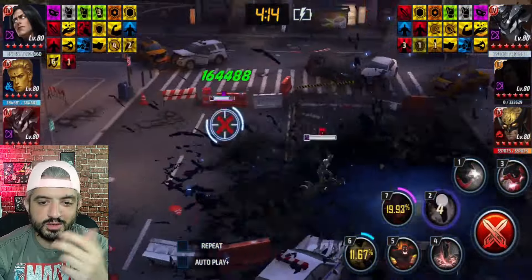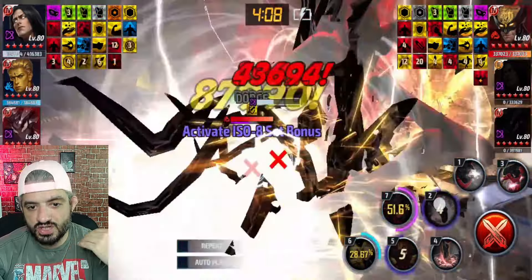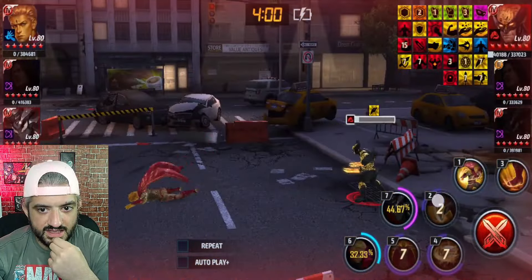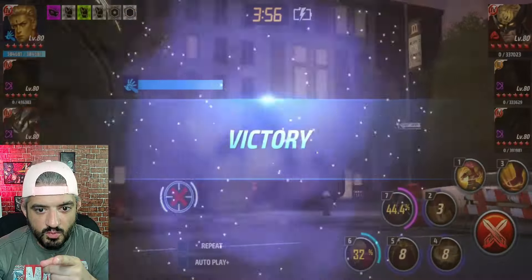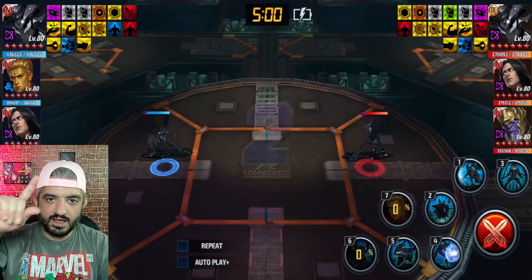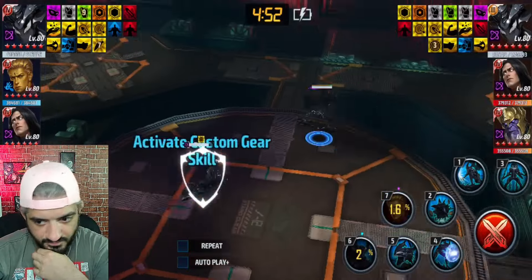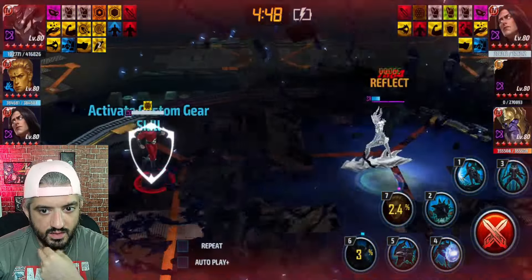Adam Warlock's iframe on his fifth skill means he doesn't get any reflect back. You don't want to use your second skill against any Silver Surfer. Here I enabled Wolverine's immortality from before with my Sentry, and now it has only one second left, so my fifth skill is going to kill him. I do the same with Logan — the fifth skill keeps you in an iframe, giving time for your second skill to charge again and take enemies down.